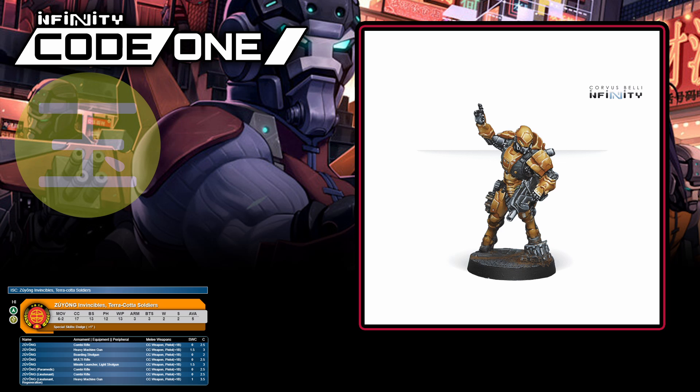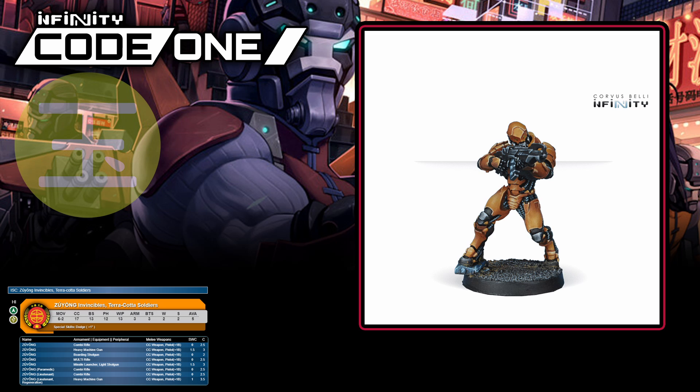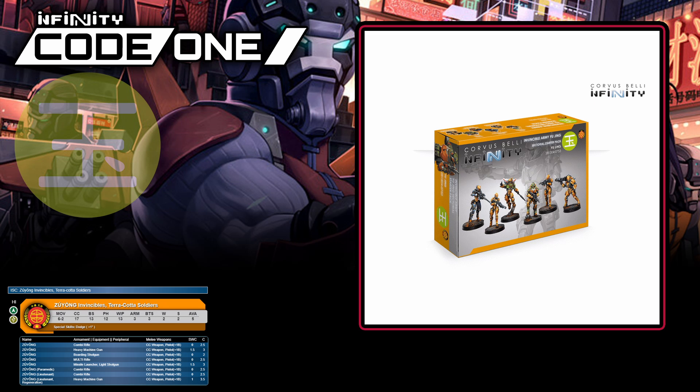Zhiyong Invincibles are the first heavy infantry option we see in the army list, and the first thing you'll notice is that they're alarmingly cheap and you're allowed five in a list. Add in dodge plus one, a bevy of weapon options, paramedic and lieutenant variants, and it's easy to see why these are a bread and butter unit. Remember though that as heavy infantry, Zhiyong are hackable, meaning enemy hackers can disable them. You'll find the multi-rifle Zhiyong in booster pack beta, there's an HMG version in its own blister, and there's a bunch of variants in the Invincible Army starter set.